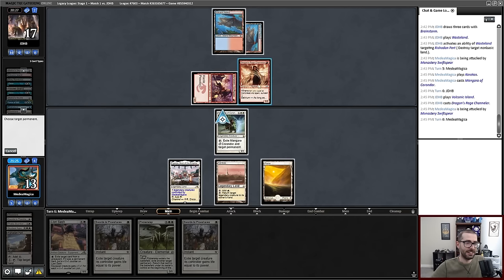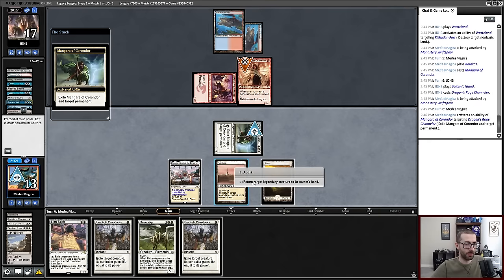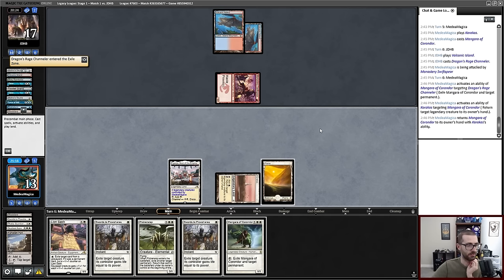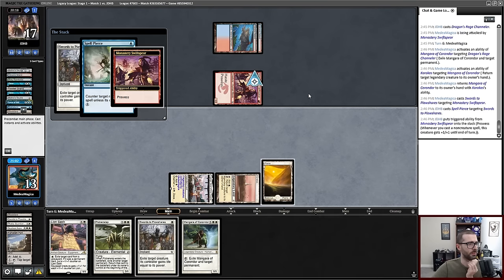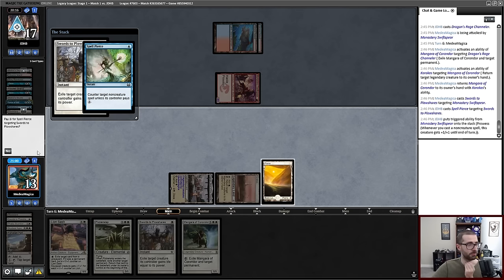Activate Mangara, targeting Dragon Rage Channeler, hold priority, bounce Mangara. Goodbye Dragon Rage Channeler. Spell Pierce is a thing — I could have done that first. Let's go ahead and attempt this now. If I get pierced, I get pierced. My opponent has had a chance to Brainstorm. And it is a Pierce. That's my bad — I should have done that first.